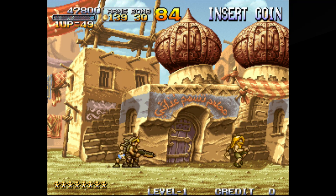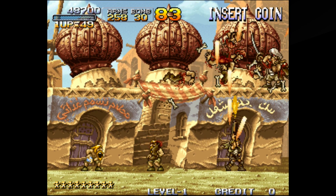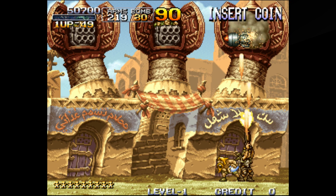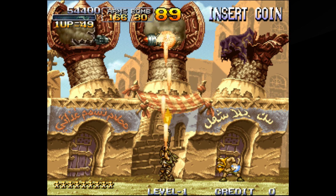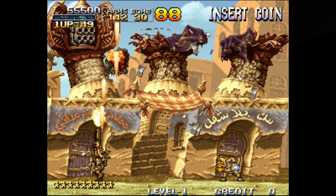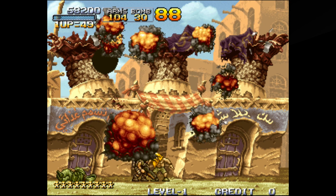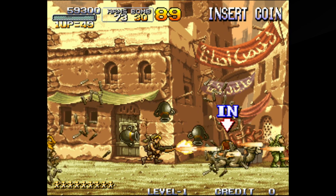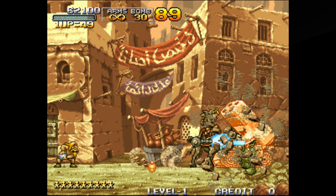That guy keeps following you and throws fireballs — kind of helpful. Just be careful; it's a pretty easy level so you shouldn't have too much trouble, and if you die it's just a matter of restarting. The reason I show you this first level is because caravan mode has a requirement of 500,000, and beating this level perfectly gets you about 600,000 — just about the right number of points.